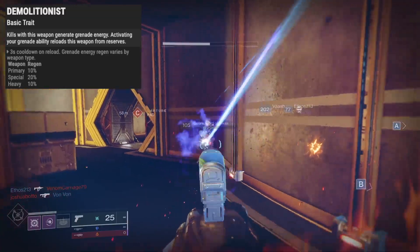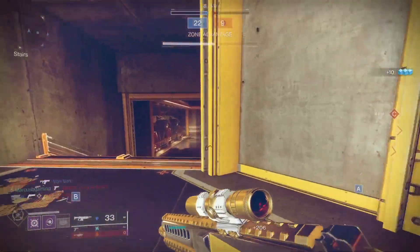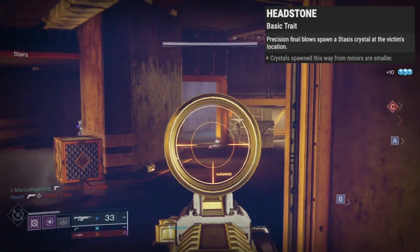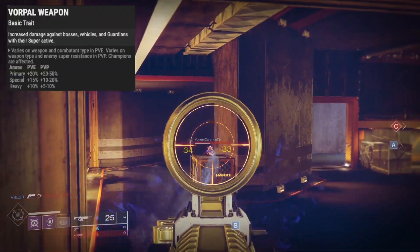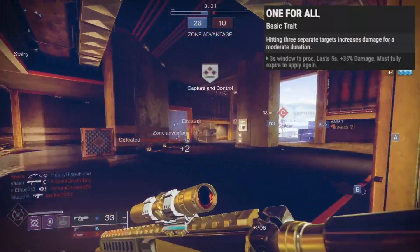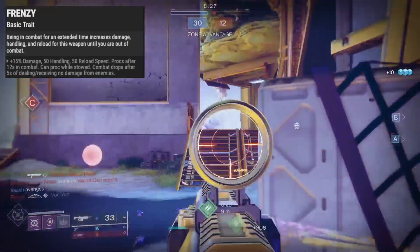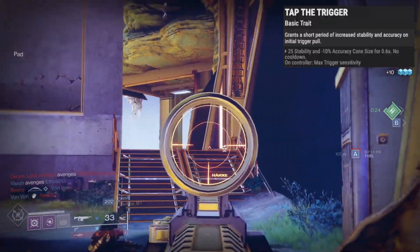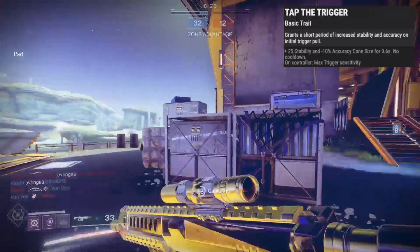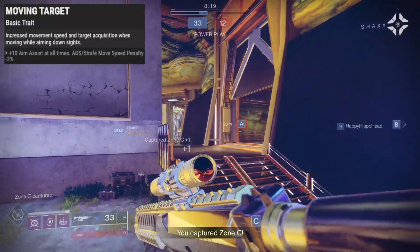In the last slot, Demolitionist helps charge grenades for kills and reloads when you use a grenade. Headstone makes a stasis crystal for precision kills. Vorpal hits vehicles, bosses, and super guardians harder. One for All boosts damage for hitting 3 separate targets. Frenzy adds more damage after 12 seconds of combat. Tap the Trigger adds stability when you first pull the trigger. Moving Target lets you move faster when aiming with better targeting.